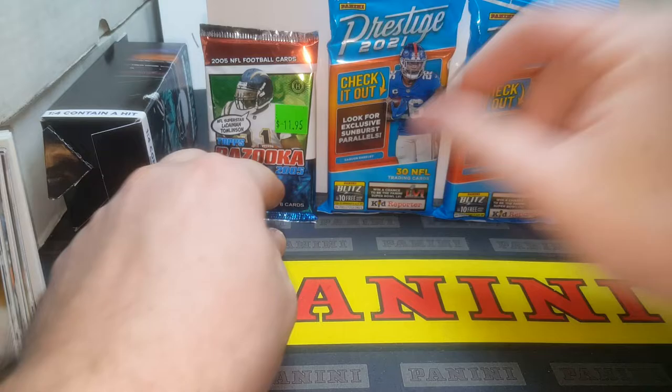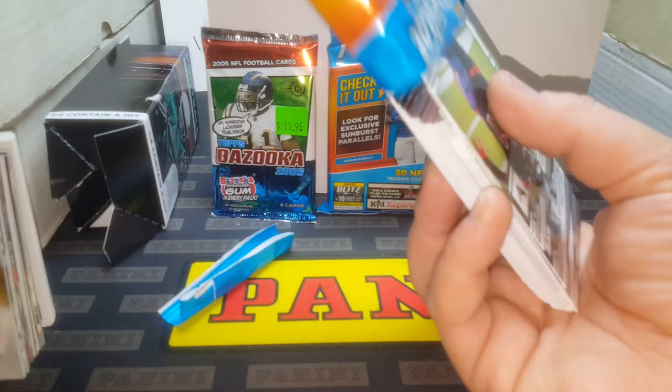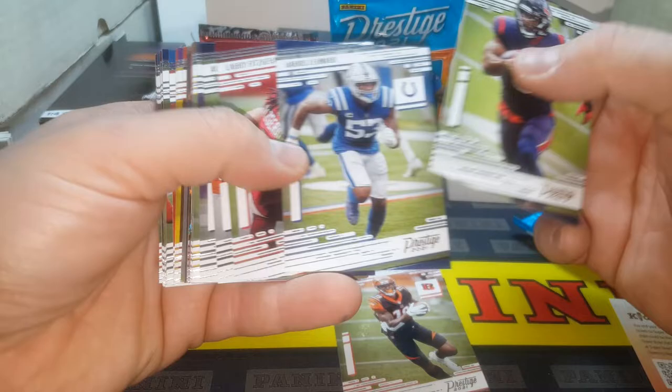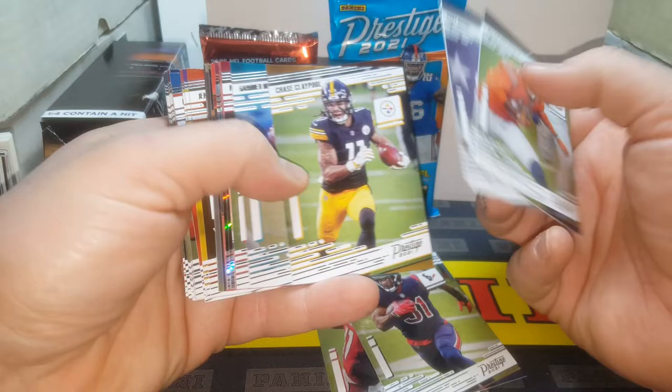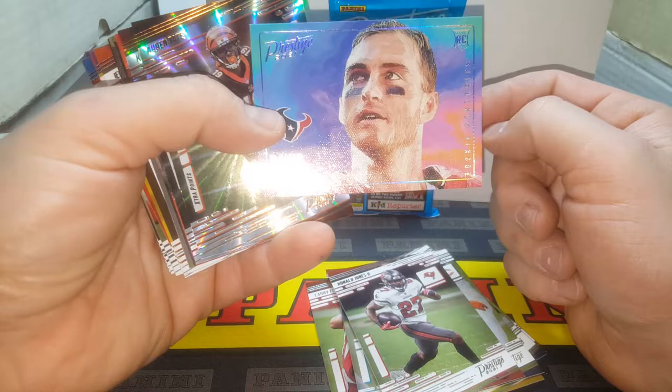Let's open up our 30-card pack. Should get something in here worth at least a quarter, a couple rookies. Alright, starting things off — Auden Tate, kid reporter. Dave Johnson, Darius Leonard. These are really glossy for some reason. Fitz — I don't know why they're so glossy, I feel like they're not usually that glossy. Allen Robinson, Sonny Michel, Chase Claypool, Gardner Minshew, Ronald Jones. Hey, there's a really nice Davis Mills — I like these. It's a very nice rookie portrait card. Super nice card, beautiful.